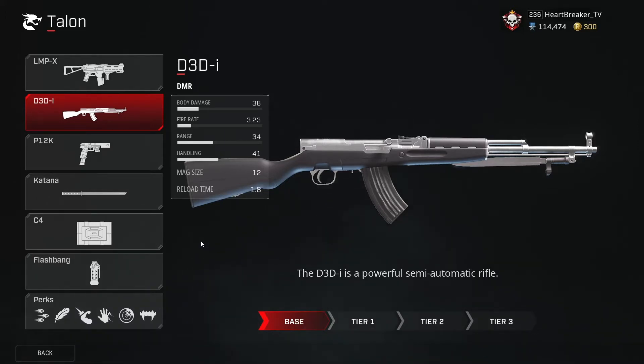Taking a look at the gun itself: 38 body damage when within that first range bracket, fire rate is 3.23, range is 34 meters before you see a drop-off. The handling is not fantastic but not the worst. Mag size is strong, especially if you land those shots because they deal so much damage, and the reload time is okay. Upgrading it will increase the mag size.